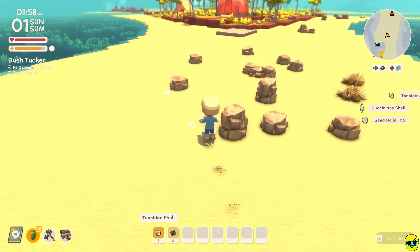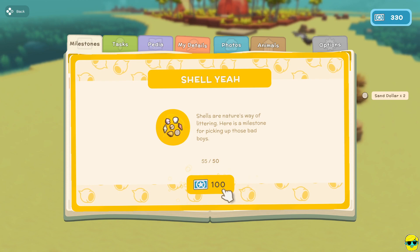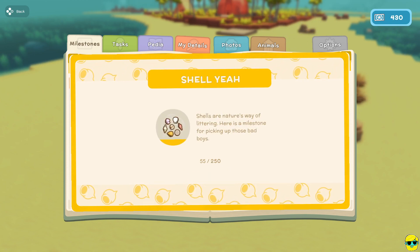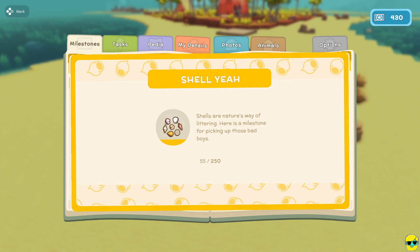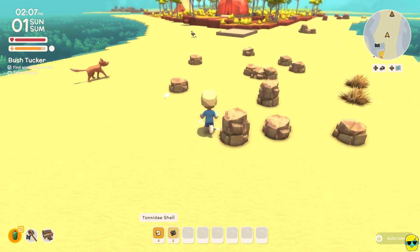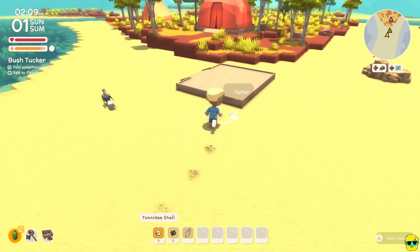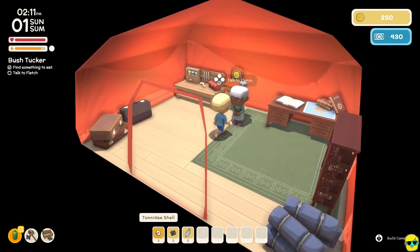I got so many shells that I've completed the next level of Shell Yeah milestone — another 100 permit points. Now it requires 250 shells, which is a ton, but no worries. Let's go talk to Fletch about our awesome limes.